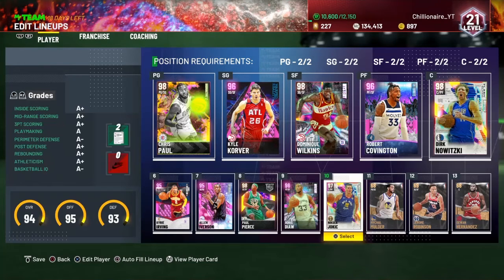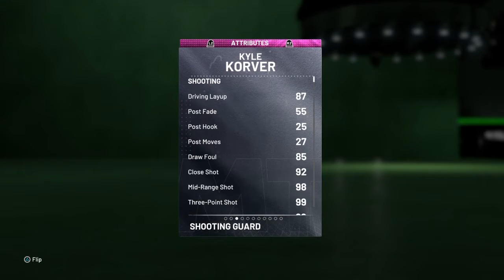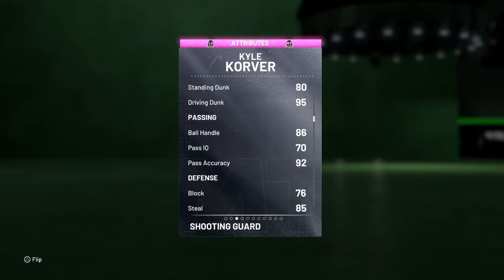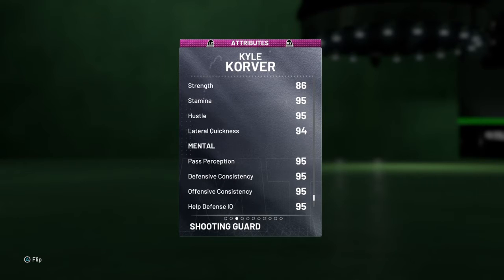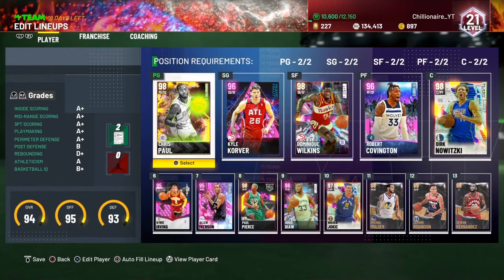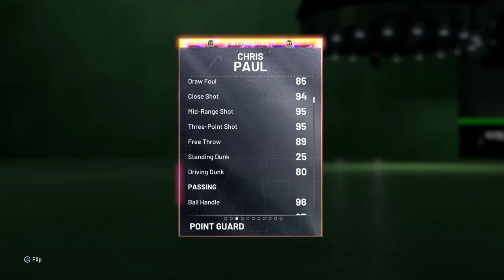This is what I'm working with — you got Dirk Nowitzki and Jokic, two very cheap centers that are very good defensively and offensively. Take a quick look at Kyle Corey — you're definitely going to want him if you don't have him: 3.99 driving dunk, 95 ball handle, 86 vertical, 97 lateral quickness, 94, and defensive and offensive consistency both 95. He's really a machine — he dunks, he can shoot all day, it's a crazy card.